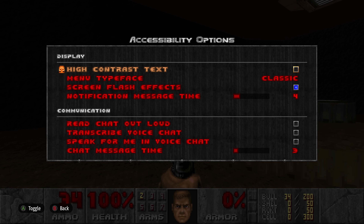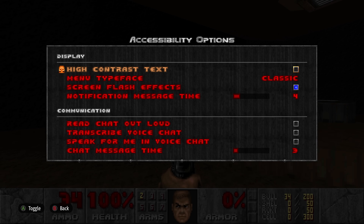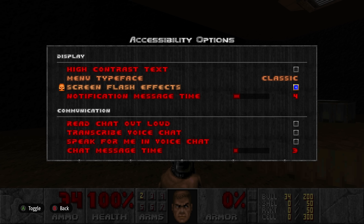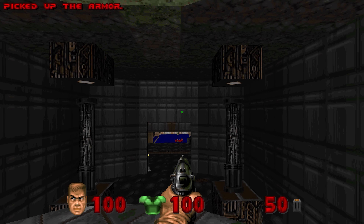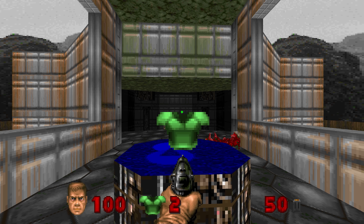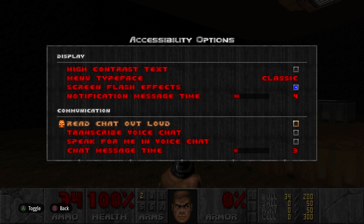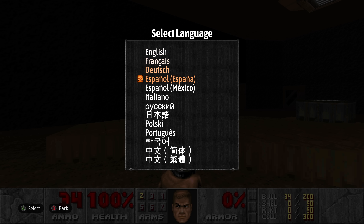This time around, there's a handy set of accessibility options made available. High contrast text removes the background to make the text easier to read. The menu typeface can be changed to modern if you're not a fan of the original font. Screen flash effects can be disabled completely. The notification message time controls how long the message in the upper left hand corner appears when picking up items — it can be set to zero if you don't want to see the message at all. There are also a few communication related settings, and a language option menu for easily changing the language.